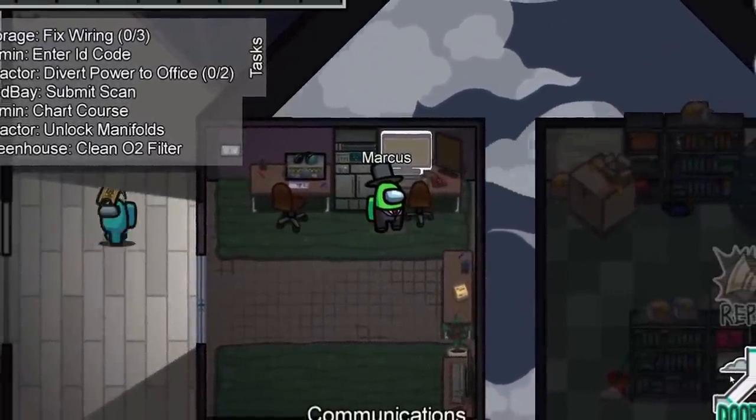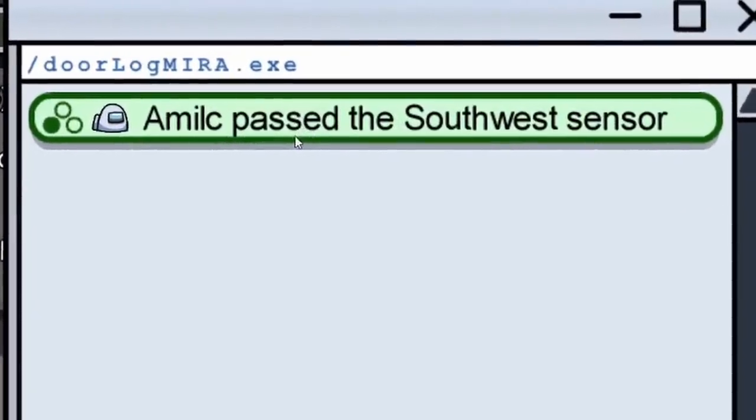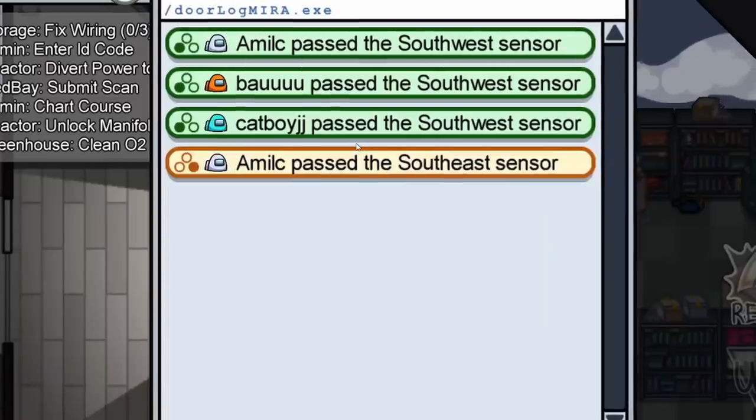Hello everybody, this is a guide on how to read the logs on Mirror HQ in Among Us. First, I'll show you how to read the logs, and then I'll give you some tips and tricks on how to catch the imposters with the logs. Here we go.